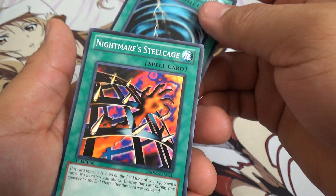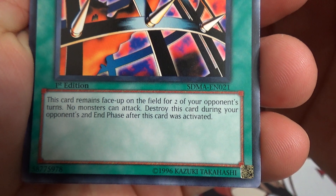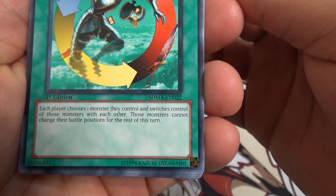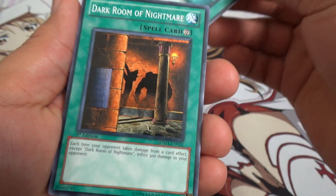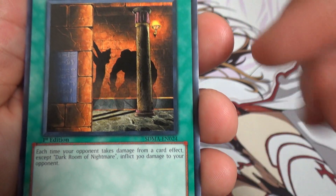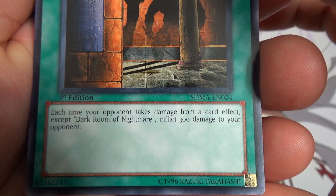Mystical Space Typhoon. Nightmare Steel Cage — this card remains face-up on the field for 2 of your opponent's turns and no monsters can attack. Destroy this card during your opponent's second end phase after activation. Creature Swap — each player chooses one monster they control and switches control with each other; those monsters cannot change battle positions for the rest of the turn. Book of Moon. Dark Room of Nightmare — I think this might be the uncensored version. Each time your opponent takes damage from a card effect, except Dark Room of Nightmare, inflict 300 additional damage to your opponent.